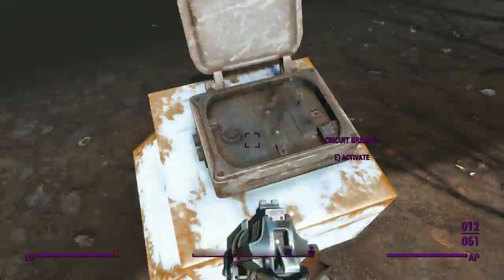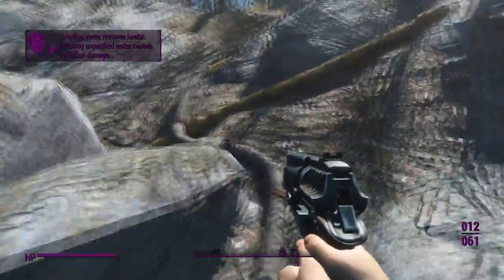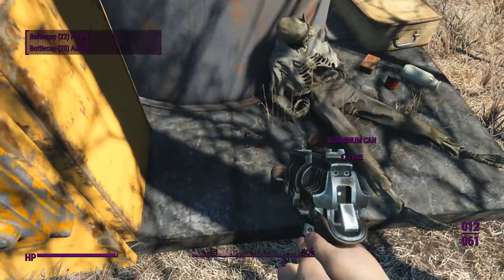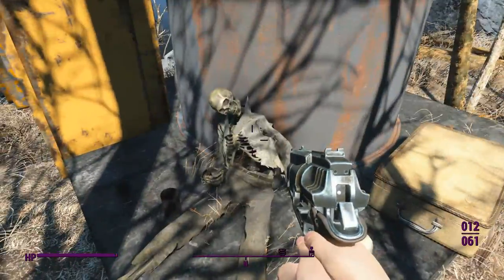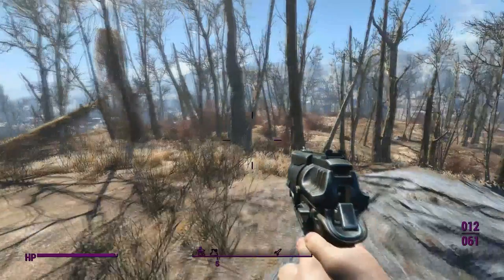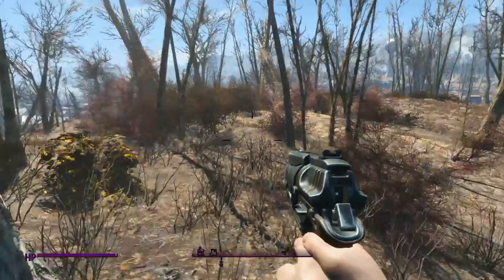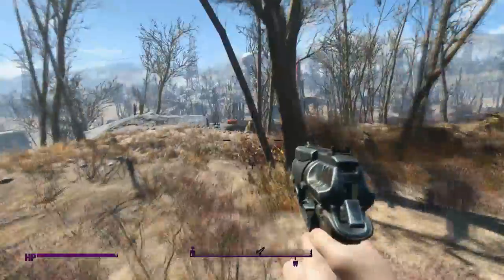First off, we've got to turn off the circuit breaker, and now we're going to come up here following this lovely little cable. We'll find ourselves a little cap stash, and over here we've got .44 rounds, a snub-nose .44, some bobby pins, a casual outfit, pork and beans, and that lovely dead guy. Also up here, some RadAway and purified water. Now we'll make our way back to the Red Rocket. We don't have much ammo for the .44 snub-nose — only five rounds — but in a pinch that thing will take down most enemies quickly if you can hit with the rounds.